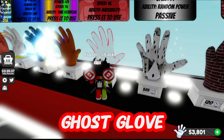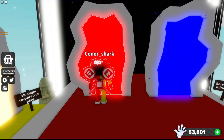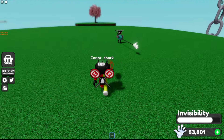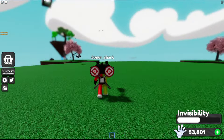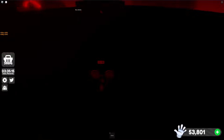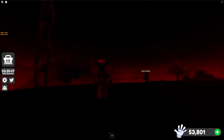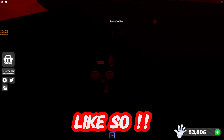Now to take a look at a pretty scary glove with a scary name — this is the ghost glove. It takes 666 slaps to get. Ghost's ability is invisibility, and it will play a demonic laugh when activated. It then makes the user invisible to others, and you can slap them without being noticed. Like so.